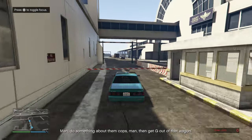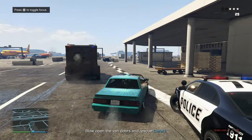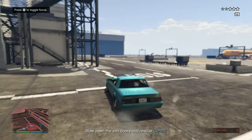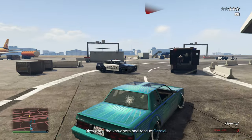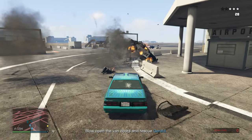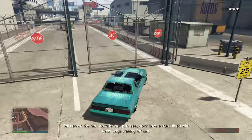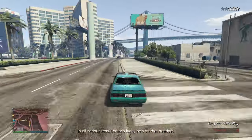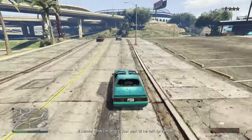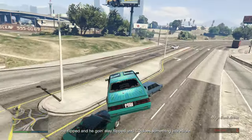This one really comes down to bomb rushing yourself into LSIA, throwing a sticky bomb at the van where Gerald is held up in, and then getting him in a car and driving off again. There isn't much strategy other than that, because if you wait any longer you're going to get overwhelmed with cops. If you want to lose the cops easily, keep an eye on the screen — I'll show you cheeky little routes that will allow you to lose them easily and safely.